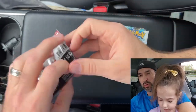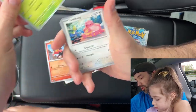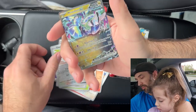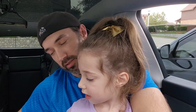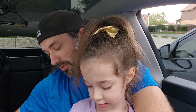Pack number two, Temporal Forces. We've got Energy, Litten, Shroomish, Lickitung, Slugma, Golurk, Shaymin, Forretress, Iron Valiant, Chatot, and a Mariodon EX. Kind of a cool card — it's got a nice shiny design, doesn't it? The kid asks why they don't have eyes. I don't know, that's a good question!